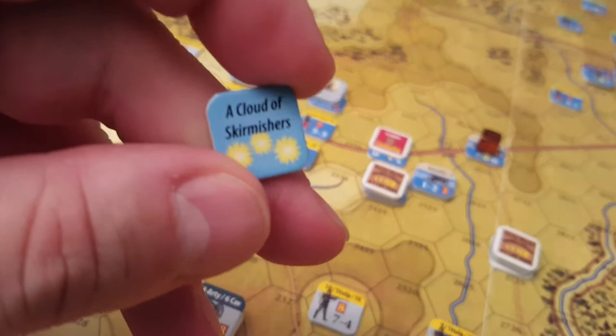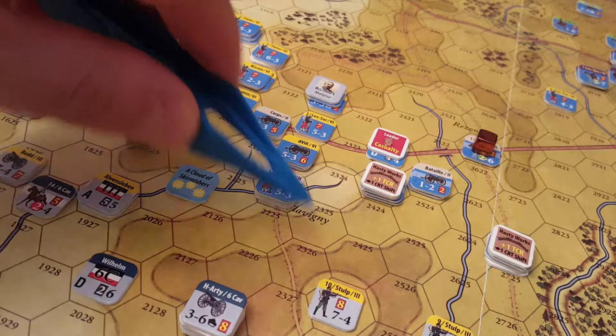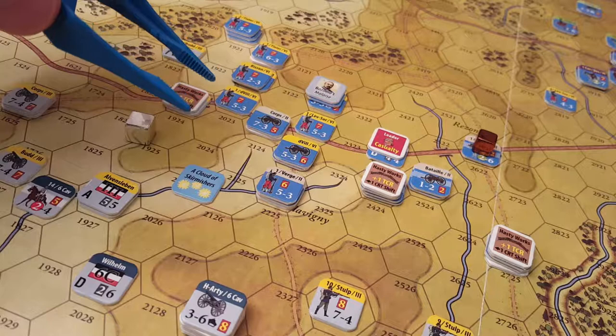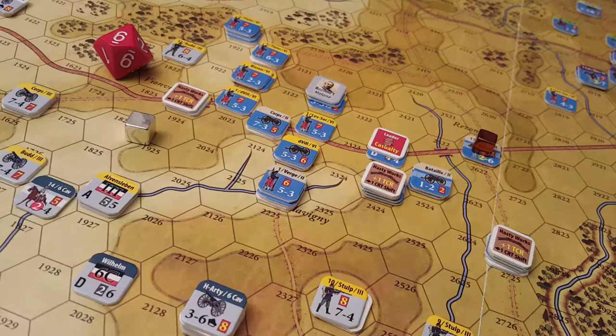We get a Cloud of Skirmishers event chit. We'll use it immediately — it gives this infantry unit a chance to fire through the terrain, because the skirmishers are ahead. We roll a dice and need equal to or less than the TCR of the firing unit — we don't use the combat table. We roll a six, which is equal, and it does indeed cause a shaken result.